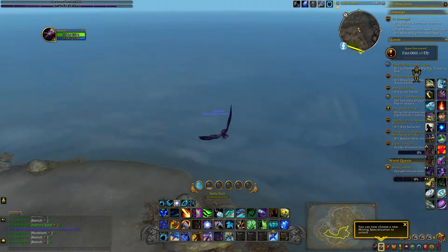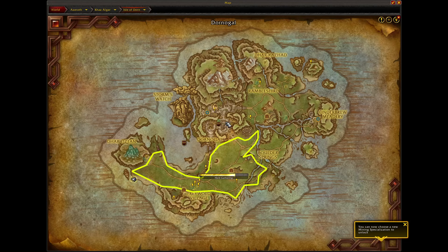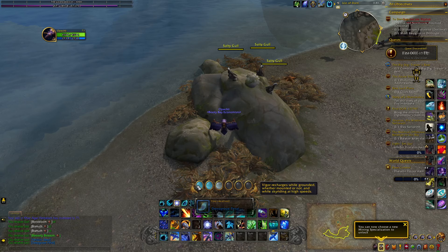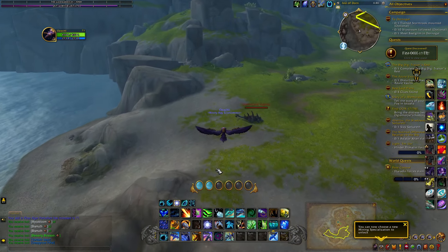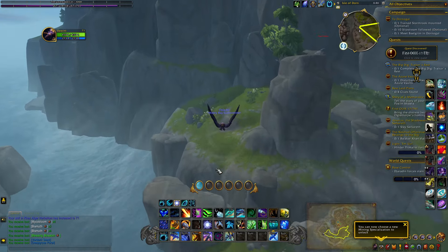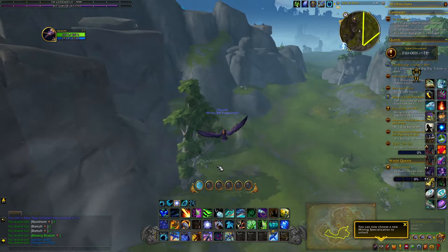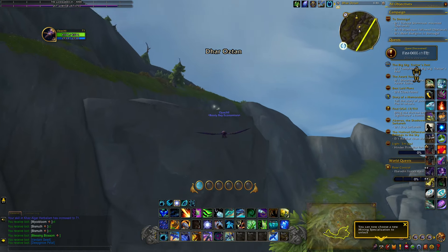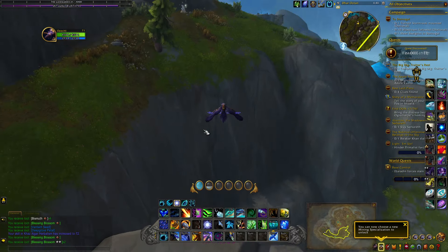Here's the route. It doesn't cover a lot of the zone where there are a lot of mobs, so it's very low aggro. If you run into a problem where there are mobs, you can simply skip the node or kill the mob. Either way works, but I try to keep my routes as low aggro as possible so they're just a little bit easier to run.